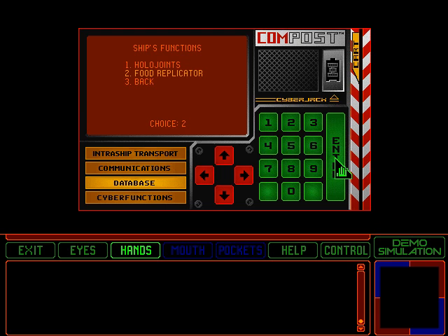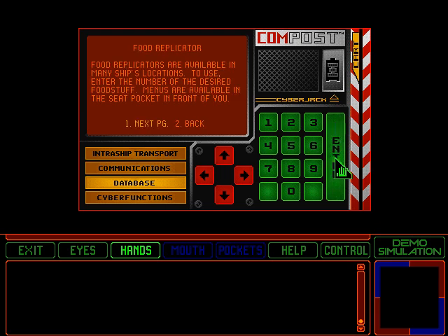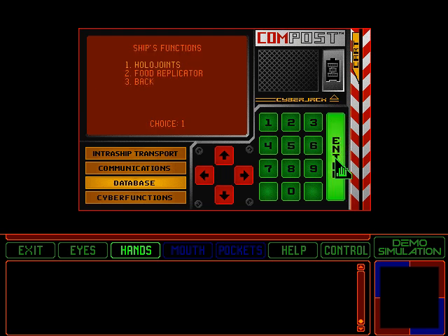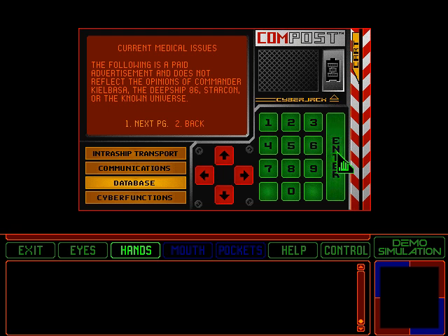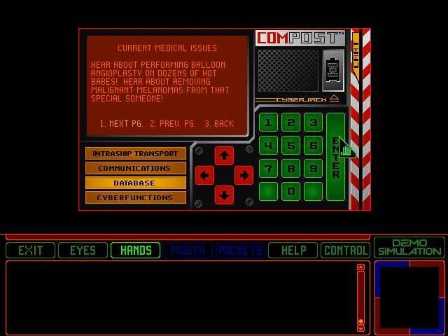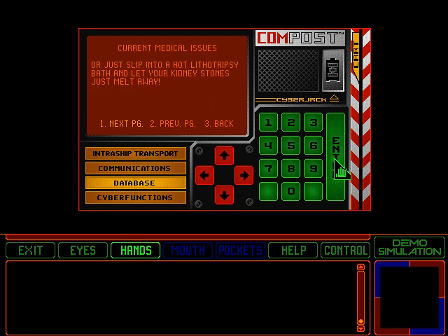And the food replicator, which only works in the demo. Completely non-useful. The science database doesn't have a lot in it — there's current medical issues, which is just a paid advertisement. Pause if you want to read any of these particular screens. Here's an interesting one: it mentions balloon angioplasty, which is a hint for the real game. And it also mentions lithotripsy, which is not particularly a hint for the real game.